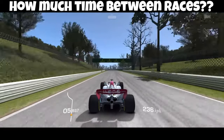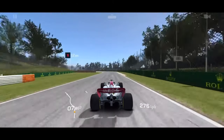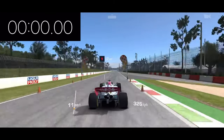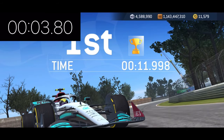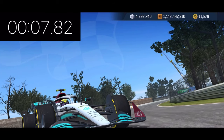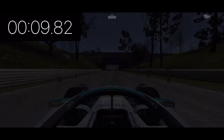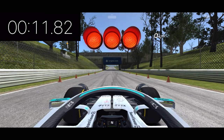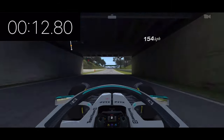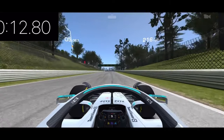Here's the important question: how much time am I wasting between races? I'm measuring from the green light of the first race to the moment I collect my currency after the last race. The timer starts when I cross the start/finish line and stops at the green light. So far averaging just under 12 seconds per race — about 12.8 seconds between races.